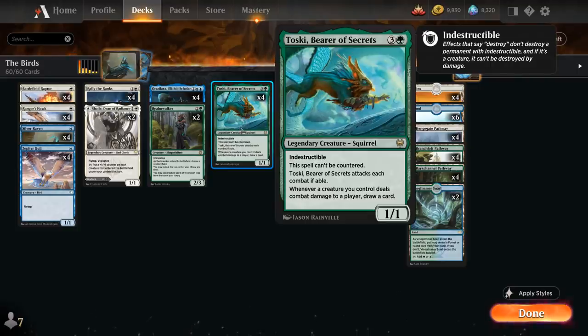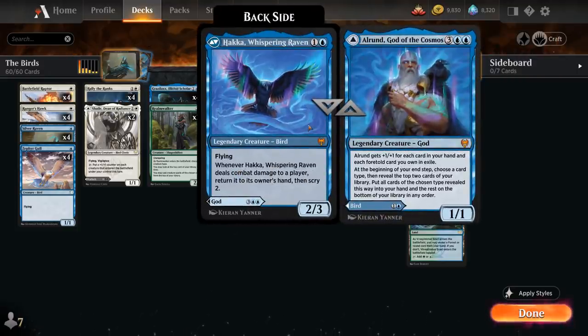So another nice card draw engine for the deck. Then we've got our 4 copies of Toski, and 2 copies of Elrond, God of the Cosmos — a 5-mana 1/1 Legendary Creature God that gets +1/+1 for each card in our hand and each Foretold card we own in Exile. At the beginning of our end step we choose a card type — typically Creature — then reveal the top 2 cards of our library, put all cards of the chosen type in our hand, and the rest goes on the bottom.